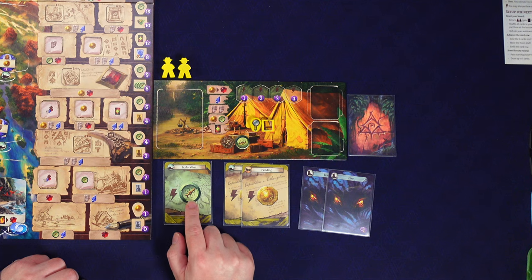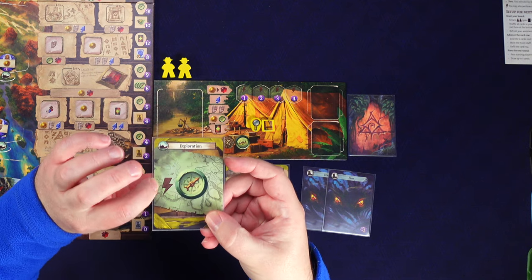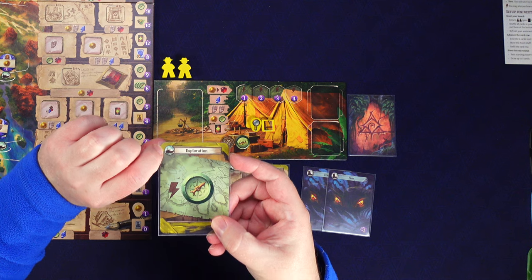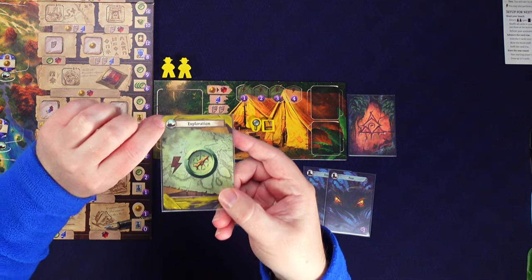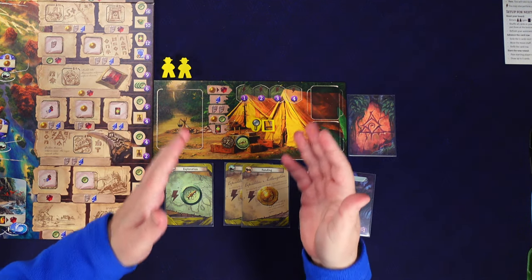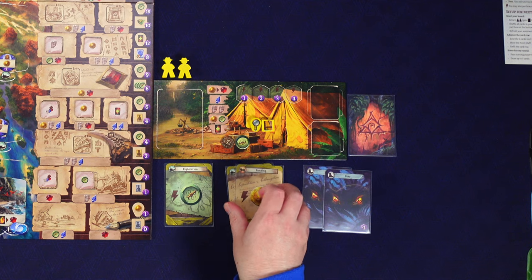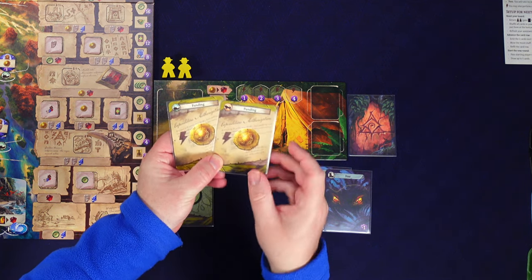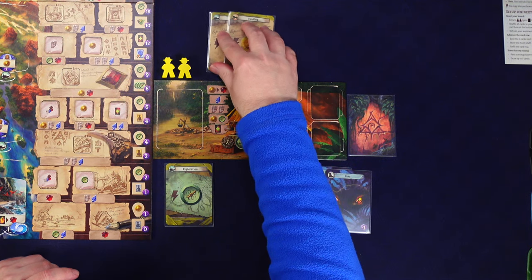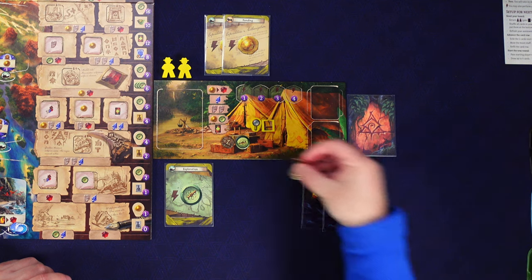Our exploration card has a lightning symbol with a compass icon, indicating a quick action - we can get a compass or play it for its boat icon. For quick actions, I'm going to play both funding cards, which each give one gold for three gold total. These quick actions don't count as our main action for the turn.